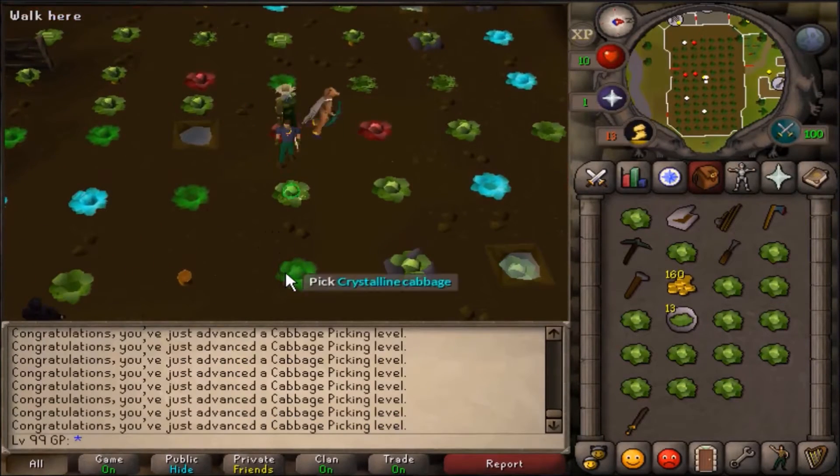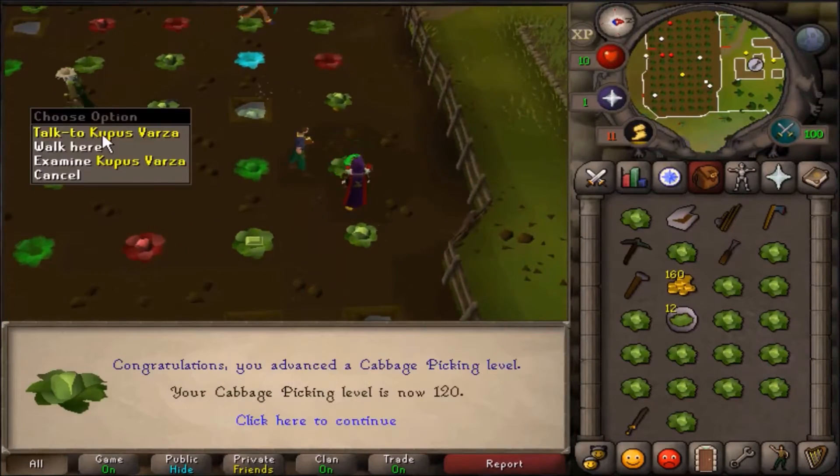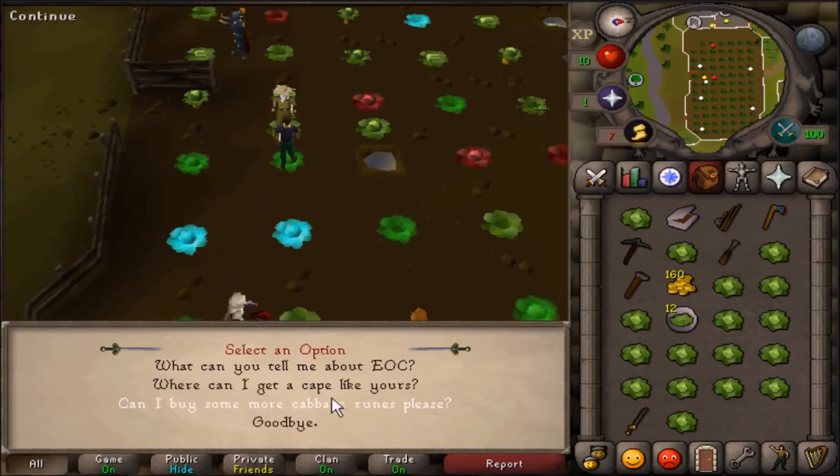The first thing I decided to do after that was head to the cabbage patch for the April Fool's event. I wanted to get the cape just so that we have something to wear, so we're not looking so newbie all the time.